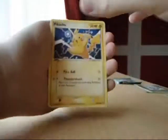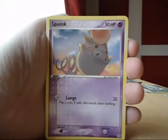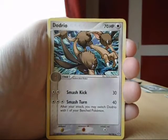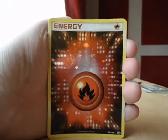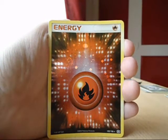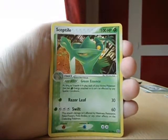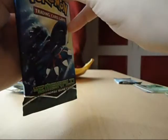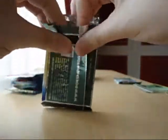The pack seems pretty bent — a major bend in there, I don't know if you can pick that up on camera. We have Pikachu, Spoink, Duskull, Zigzagoon, Nuzleaf, Dodrio, Swellow. Reverses of Fire Energy. Awesome. And my rare is a Sceptile hollow, which I needed. So that's cool. Two hollows out of three packs — not bad.